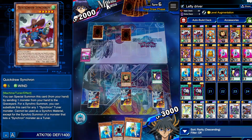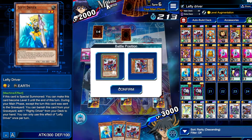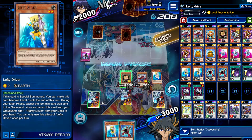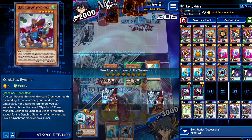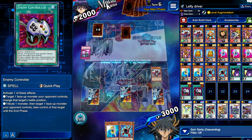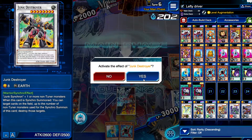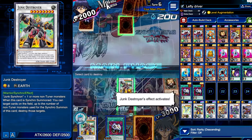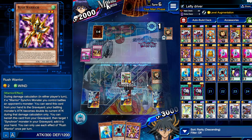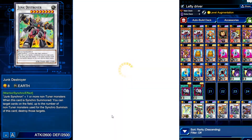It looks like this guy's bricked. I could ditch this to the grave — Quick Draw Synchron. Drive to Annihilate. Level sweep! It doesn't really matter who we grab. I'm not going to use that — there's no way I'm using that. It's fine because it's true during damage calc with a monster anyway. Alright, let's go ahead and jump into the second duel.